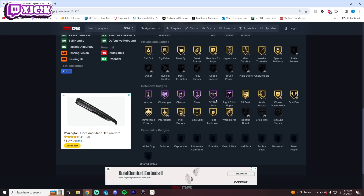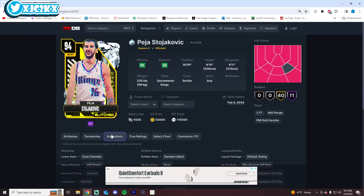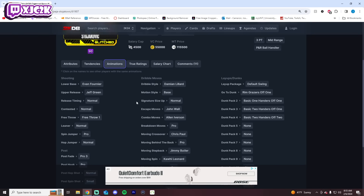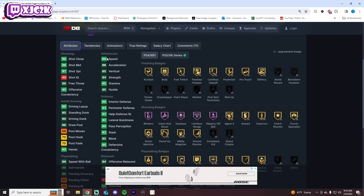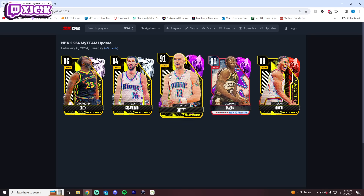Defensively — wow. Anchor, challenger, clamps, glove, off-ball pest, right stick gripper, gold 94 feet, fast feet, immovable enforcer, interceptor, pogo stick, post-lockdown. He can get brick wall too. This card's a demon. Peja is 6'10", an insane shooter with a really good release, and now also a phenomenal, really versatile defensive card at the three who can play the four as well. If you put some badges on this card, I think he is a monster — he might even rival Draymond as the best card that came out today. This combination of size, shooting, defense, completeness badge-wise, good speed, and solid slashing makes him a really, really good card. I think he might be the best Peja we've seen in MyTeam in a long time, and one of the top small forwards in MyTeam.